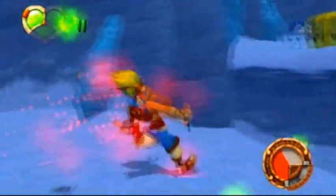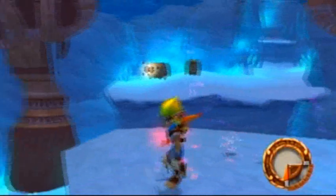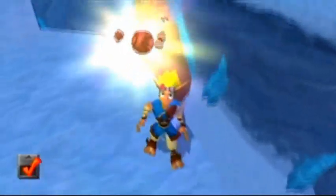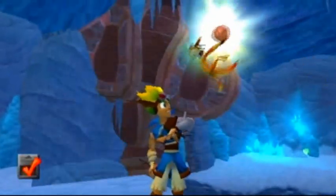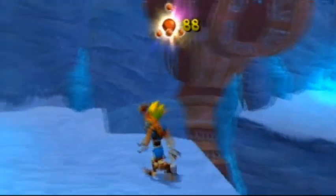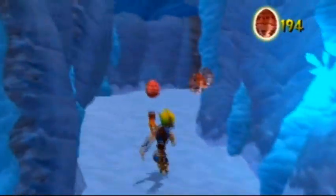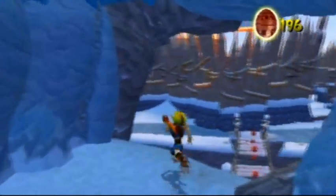There's a power cell at the end of this, just so you know. Kill everything in sight, because that's what we do here. Try to get through that with red eco, otherwise it's not going to be fun — you'll be constantly hitting dark eco thingies all over the place.